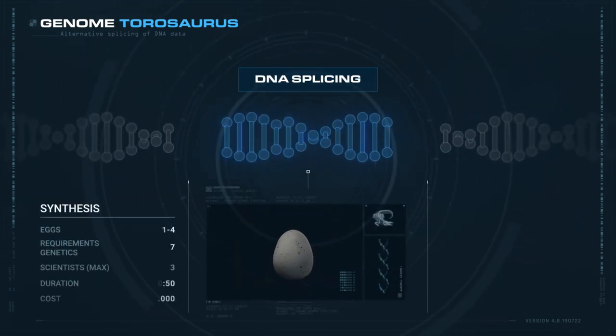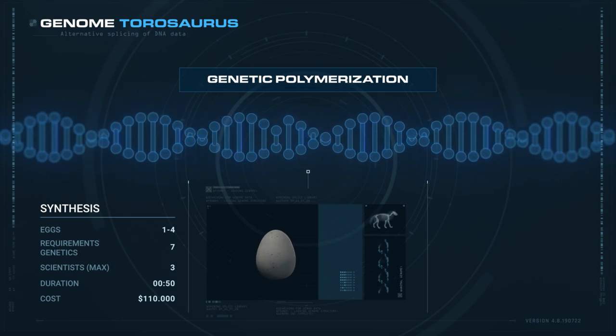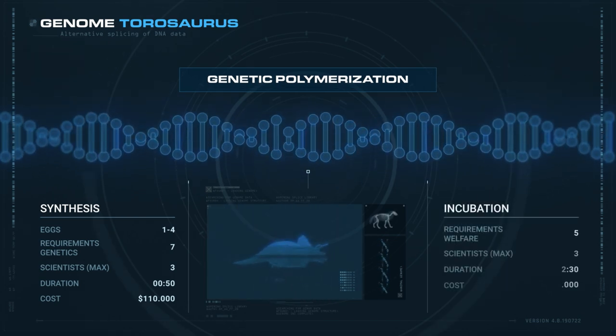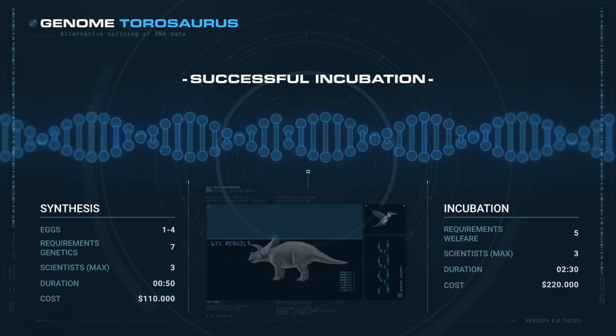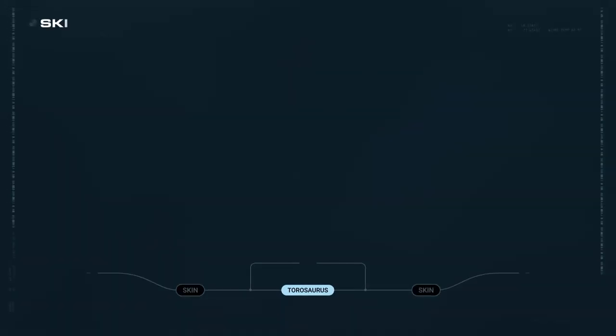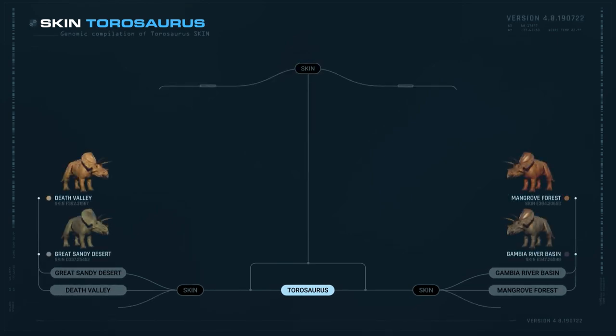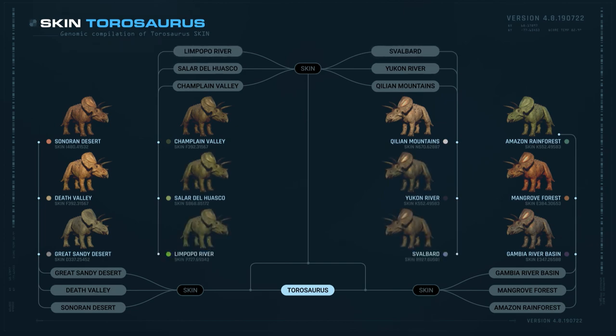You can synthesize up to four eggs at the same time; the process will cost $110,000. Incubating them is relatively quick and requires a budget of $220,000 per egg. 12 different skins and 84 patterns are available during incubation.